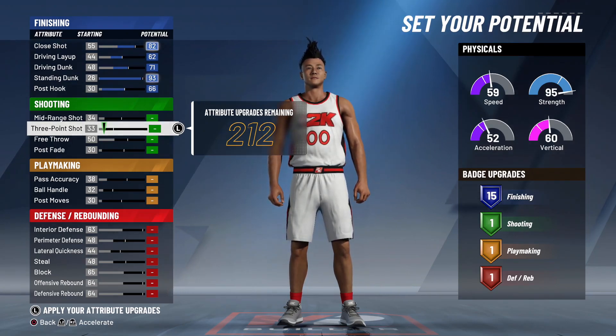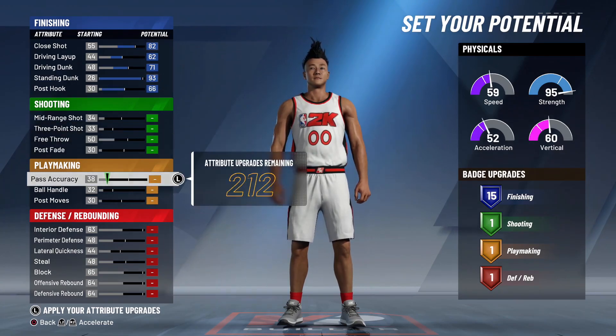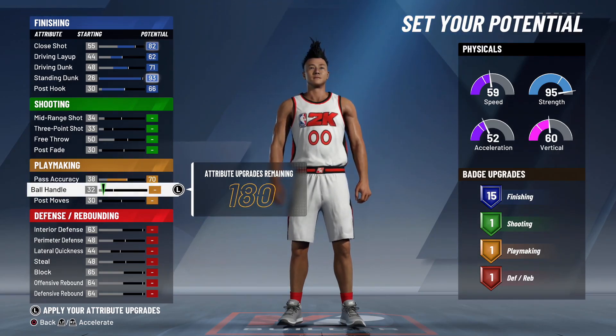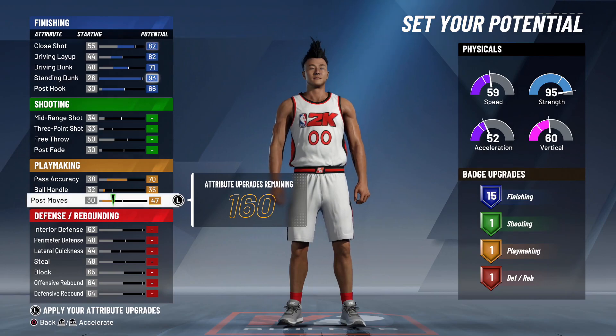We're not going to touch shooting at all on this build. For playmaking: pass accuracy is going to go to 70, ball handling to 35, and post moves going to go to 61.